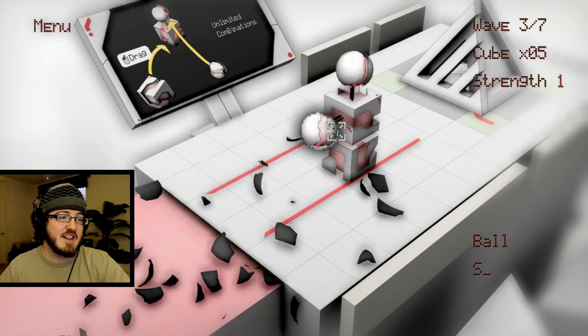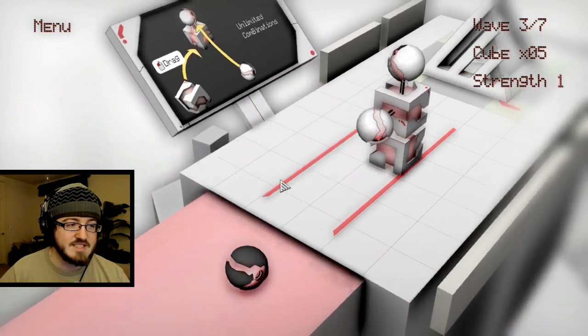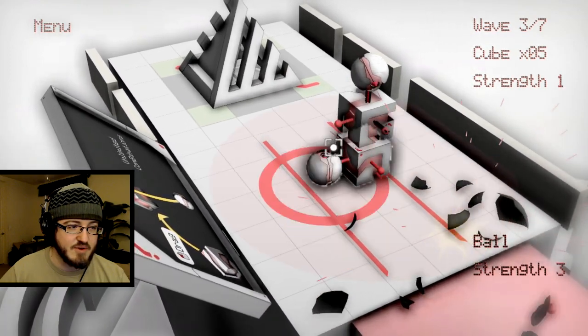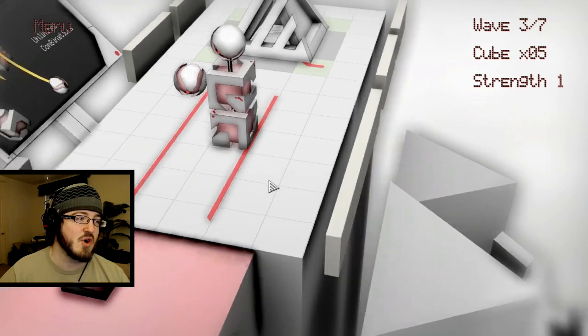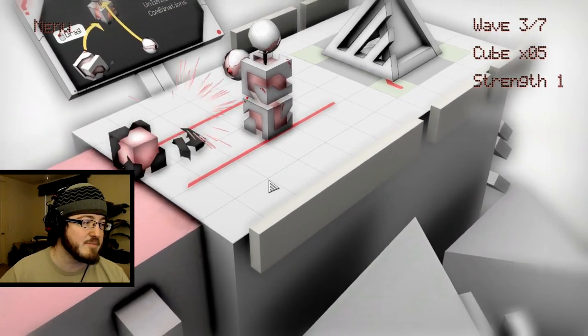It's such a unique idea. See how the thing is shuffling around because it's got the force of this guy shooting on the front of it? I don't know, maybe if you put a gun that's too strong, you might knock your tower over. That would be crazy.